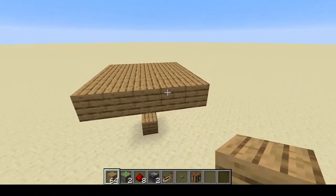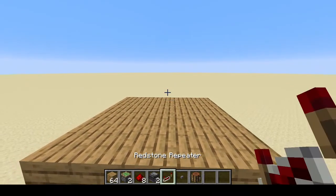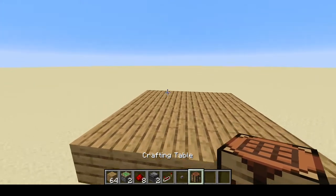All you're going to need for this little contraption here are two sticky pistons, eight redstone dust, two observers, one repeater, one button, and of course the crafting table.